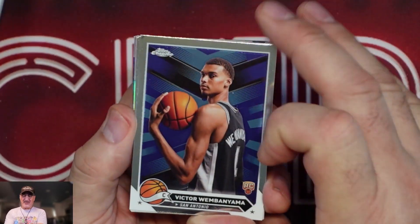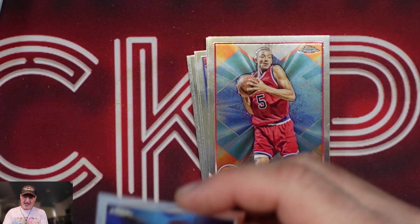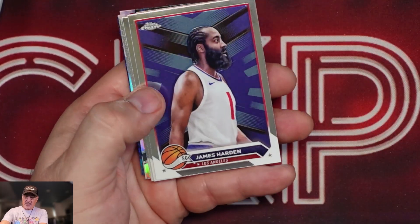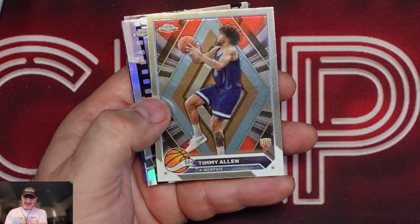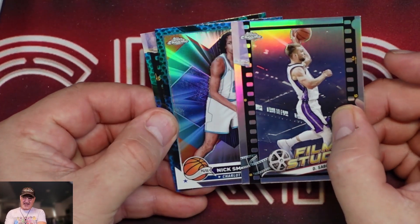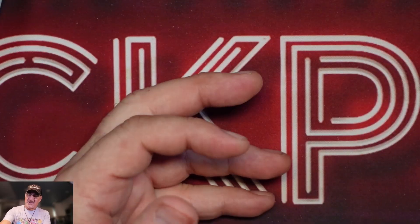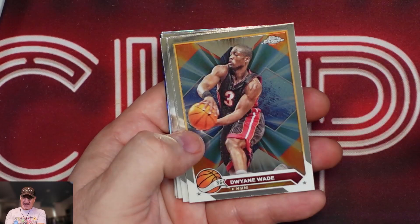We got our first Victor Wembanyama base — I will definitely take that, that's what I wanted. Scotty Barnes, Prosper, Harden, Kawhi, Bam, Rudy, Timmy Allen. And for our blue refractor, Nick Smith Jr. on the blue! And a film study upside down — Bridges on the blue film study. Now come on, blue Victor! Alonzo Mourning, Simmons, Dwayne Wade — that goes to the personal collection, one of my favorite players. Wiggins, Murray.